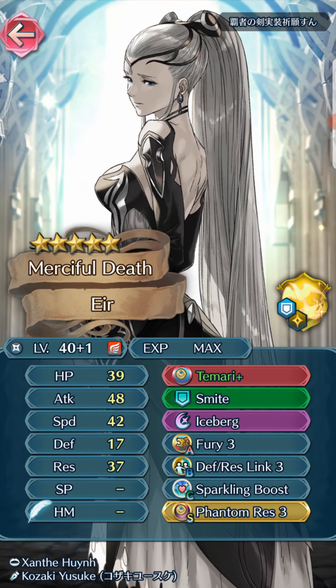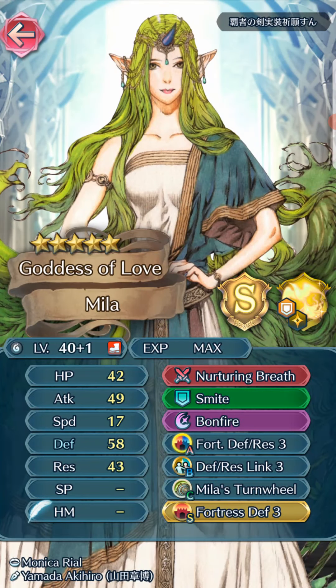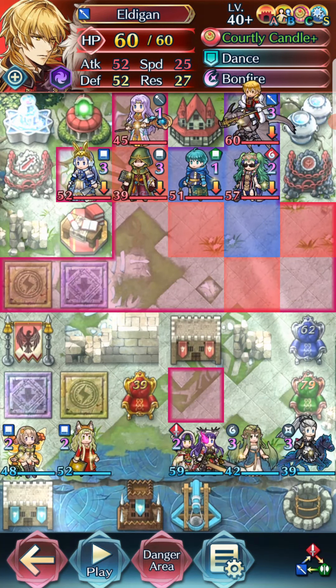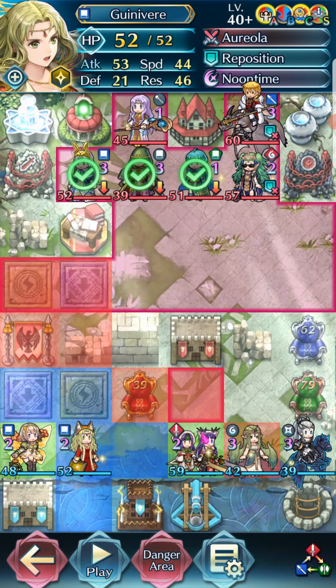We got this Air, plus one Temari, plus four Res, Smite, Iceberg Fury, Death Rest Link, and Phantom Rest. Plus one Mila with Fortress Death Rest, Fortress Death, Smite, Bonfire, Defense Rest Link — 58 defense. We have seen pretty high defense Milas. Plus one, plus two Duo Altina — Reposition, Mystic Boost, Defense Smoke. Does she come with Defense Smoke? I don't remember.